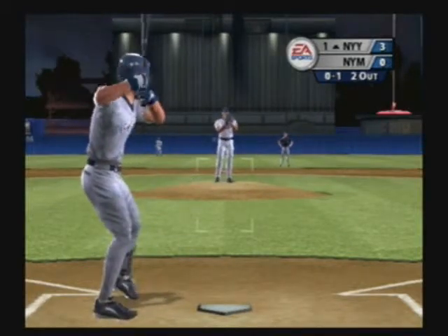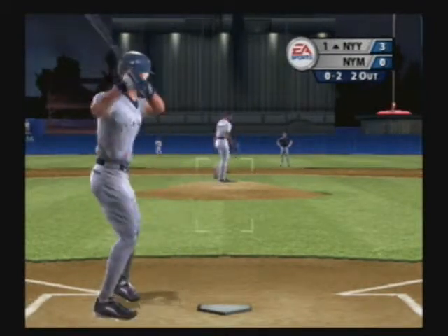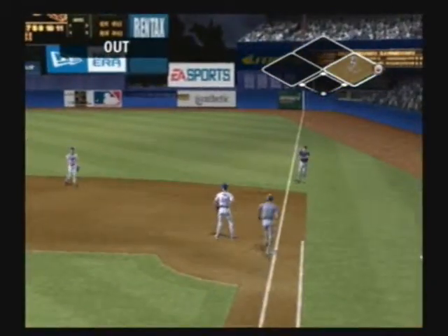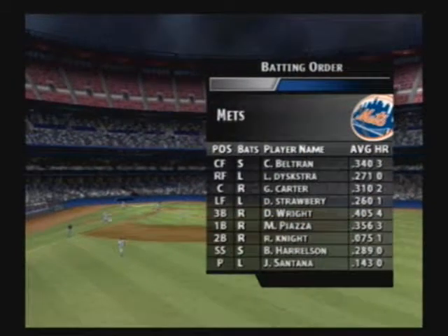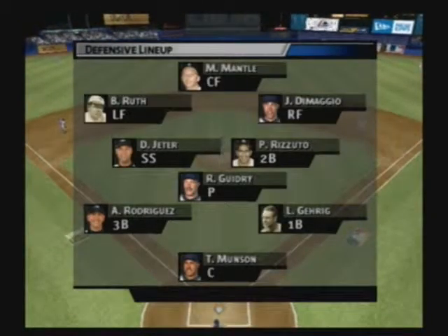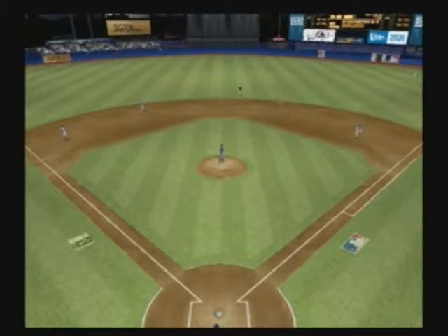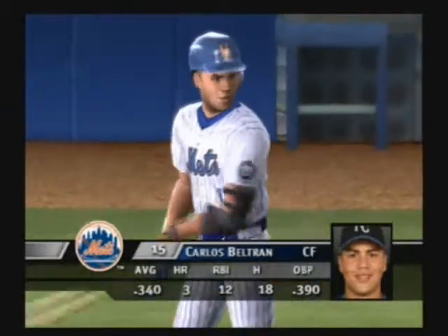He strikes out about seven per nine innings — a pretty impressive total. The field looks fantastic. Check out the parallel mow pattern in the outfield. On the ground — that'll do it for the Yankees in the first inning. Here is today's lineup for the home team. Let's check out how they're lining up on defense. Coming to the plate, Carlos Beltran.